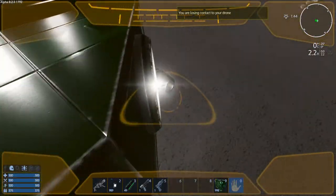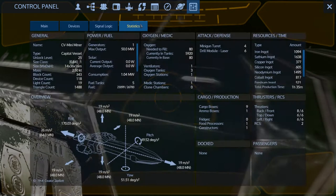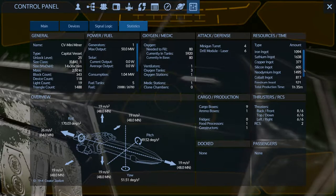Let's look at the stats on this one real quick. You can see iron just over a thousand, just over 1600 satium, 377 copper, just over 600 silicone, 1500 neo, 817 cobalt, and 521 of both resite and zask. That's not bad — it's mostly because of the warp and the drills. The advanced constructor and warp only require neo and sath.